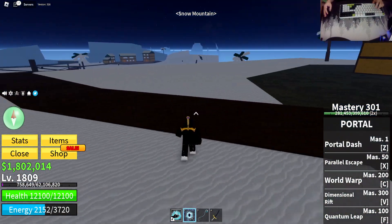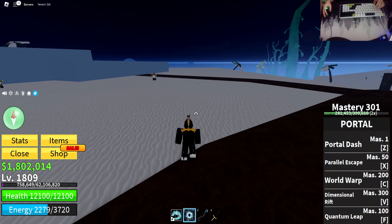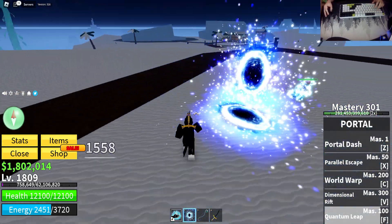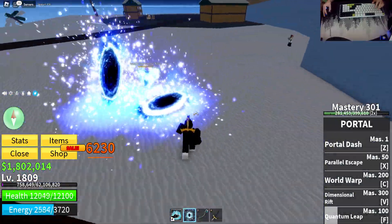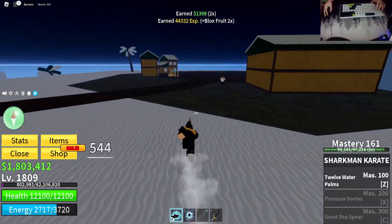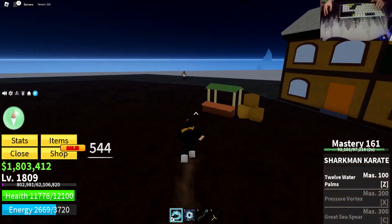I'm not too sure if it has any buffs like a damage buff or anything like that. The last ability is Quantum Leap — you can do this and just run. It's super easy to farm NPCs with this, just group them up and have them continuously run inside the portal. I'll do a demonstration by getting all four of these guys grouped up.